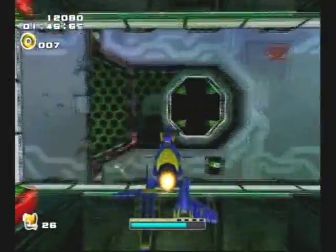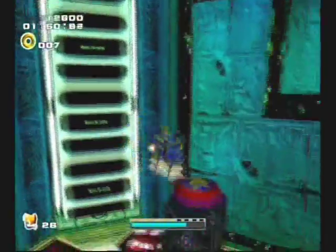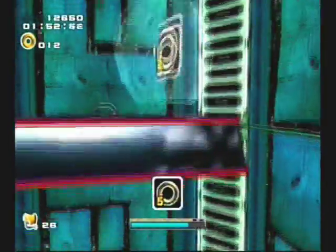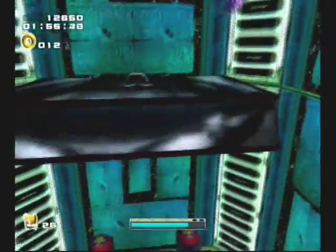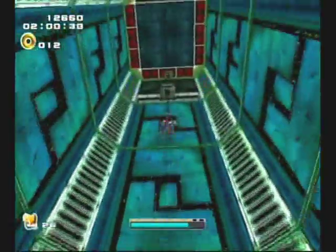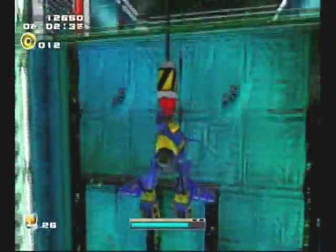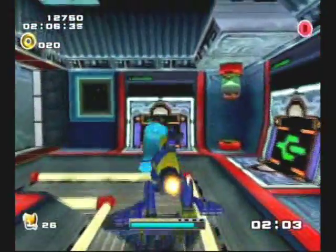There are also nuclear bombs — green tubes going up and down throughout the areas. If you shoot them, and you can lock onto them just like you can the dynamite, they will explode and take off a big chunk of your health if you run into that explosion. So yeah, there are lots of hazards in Eternal Engine.